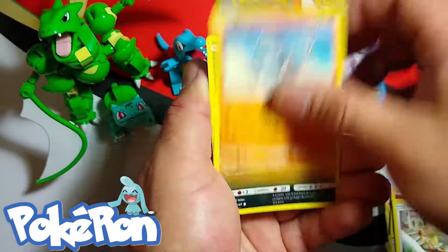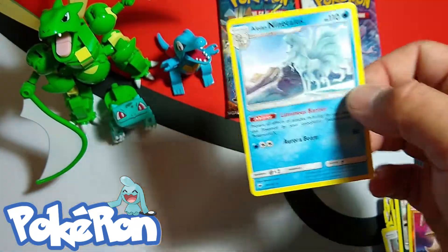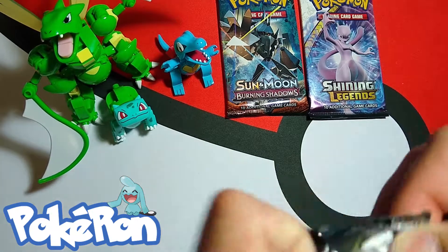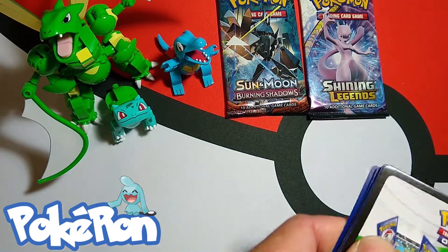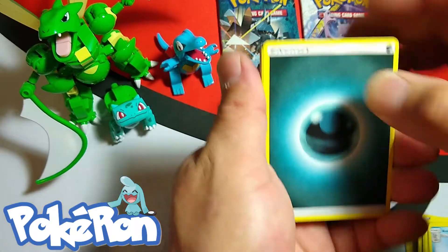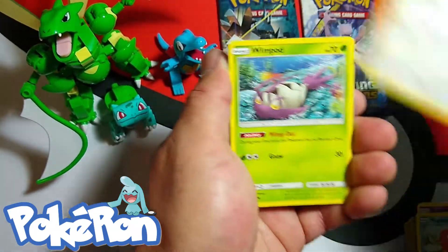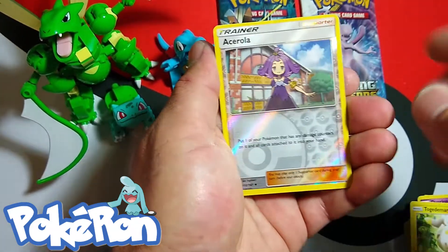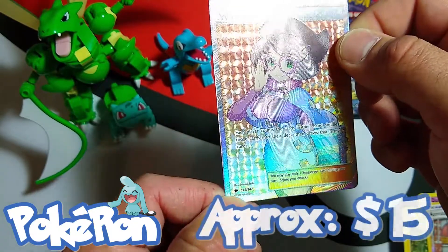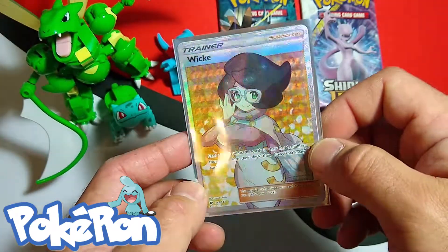Wimpod, Vulpix, Lunatone Reverse, and Alolan Ninetales non-holographic — the first non-holo of the day, it's not often I can say that. The cards I want to pull today are the Tapu Fini GX, the Marshadow GX, there's a Charizard hyper rare I really want to pull. Let's see if we can get any of those today. Magikarp, Meowth, Tokidamaru, Reverse, and a Wicke full art — this is such a nice looking card. I failed to mention I'm also looking for a lot of the full art trainers, and here we go!